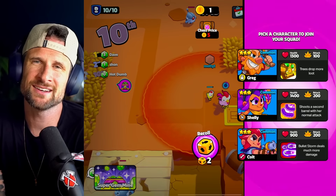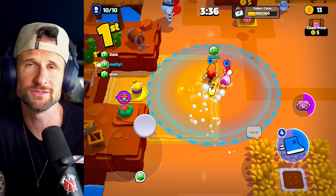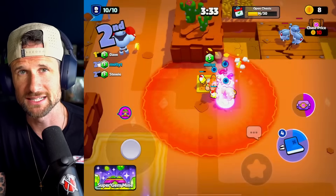Tip number one is fusion first. Your goal is to fuse a character as fast as you can, not only to get a stronger character, but also because it will make chests cheaper. The cost of the chest is based on how many different units you have. So if you have two barbarians and get a third, that turns into one unit total, and the chest cost goes back down. Fuse your units whenever you can so that the chest will be cheaper.